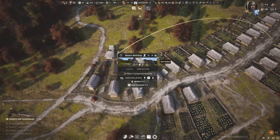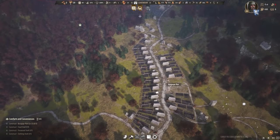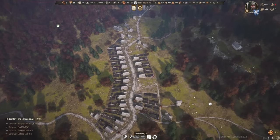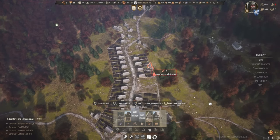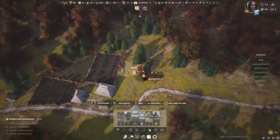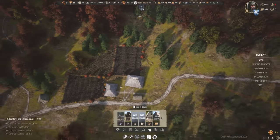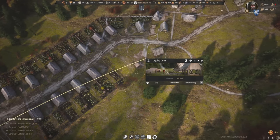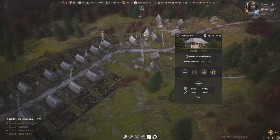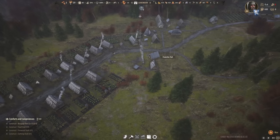We need to turn barley into malt at a malt house, which could go up here. We're also low on timber — this guy's procrastinating, which is a bit of a problem. We also need someone to replant trees, so we'll get the forester's hut going. For these guys, we'll change their limited work area and hopefully they can start moving things back into the logging camp so we can start getting a bit more timber.